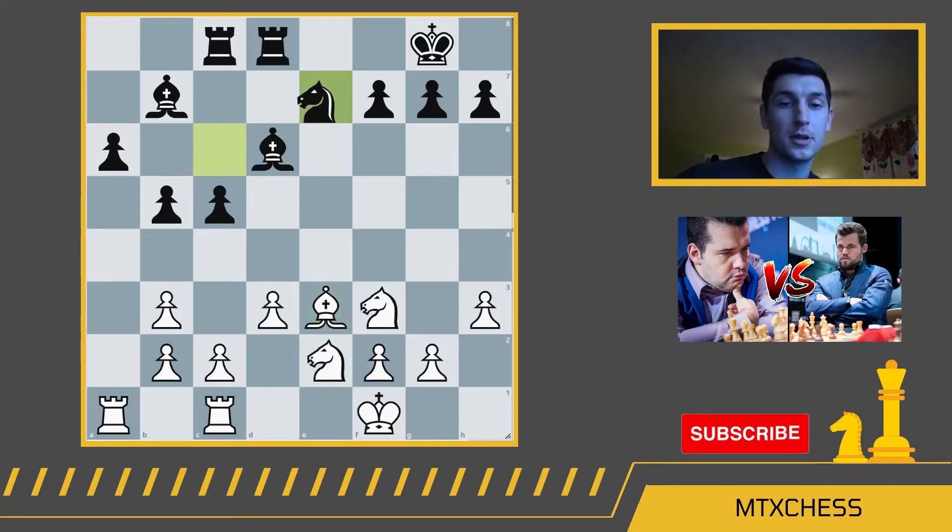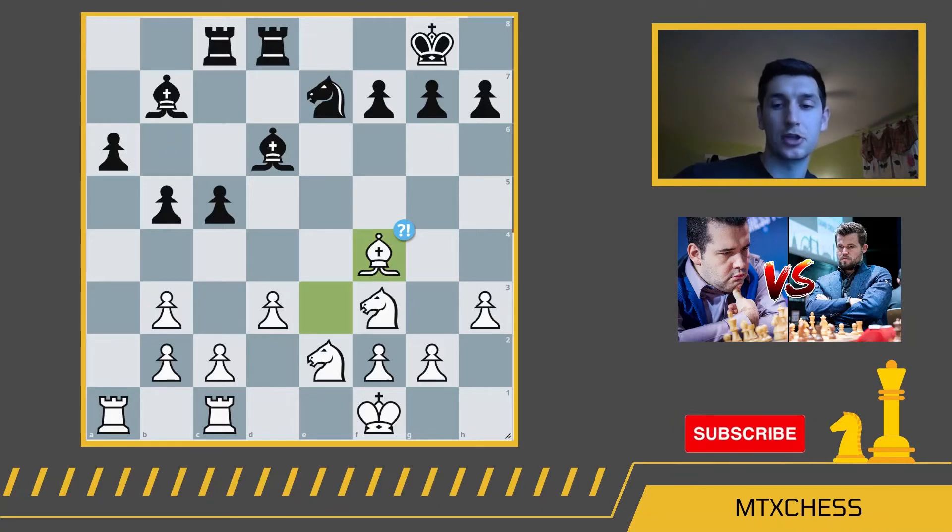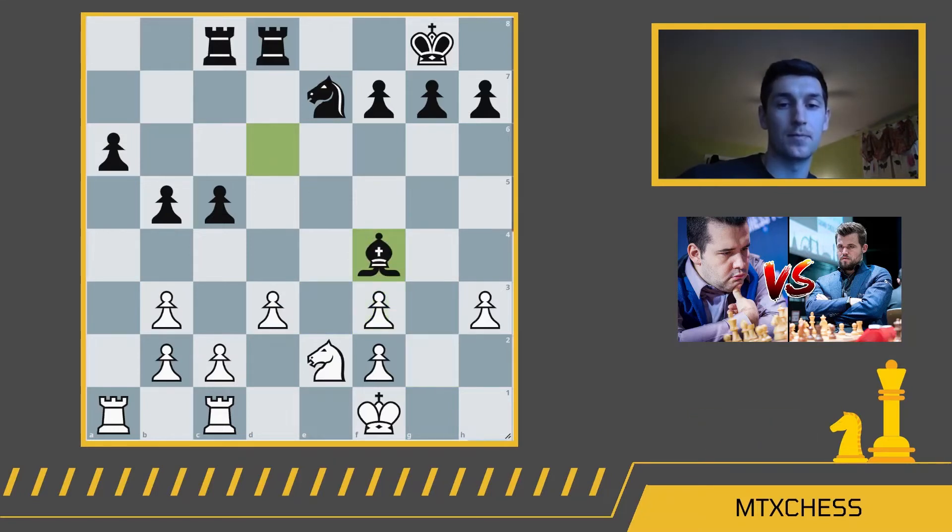After bishop e3, knight e7, white plays bishop f4 — a bit of an inaccuracy. A better move would have been knight g3. Bishop f4 allows exchanges that result in doubled pawns for white: after bishop takes f3, g takes f3, bishop takes f4, knight takes f4. We've reached an endgame where even though white is up a pawn, they have two sets of doubled pawns — a really awkward position. Even with that, the position does look very drawish for both sides.